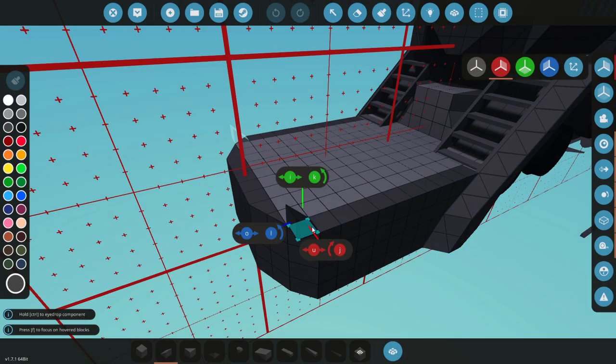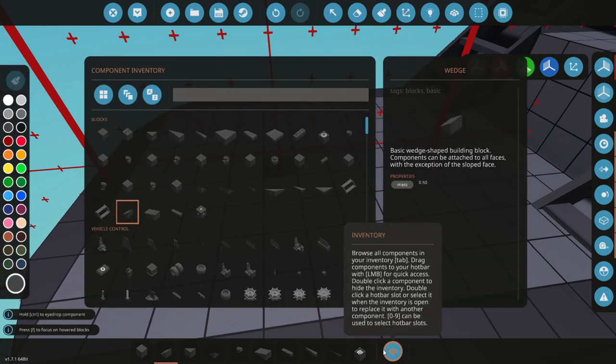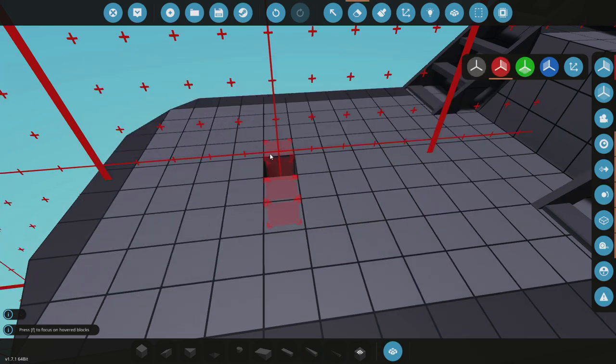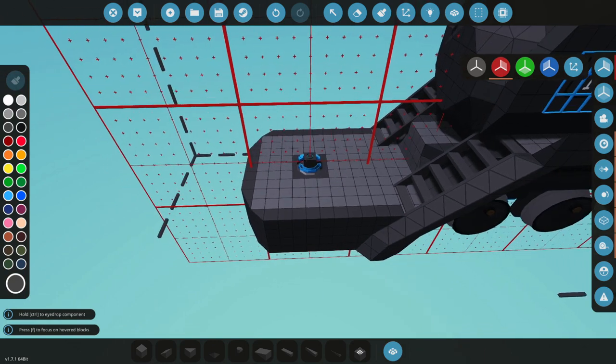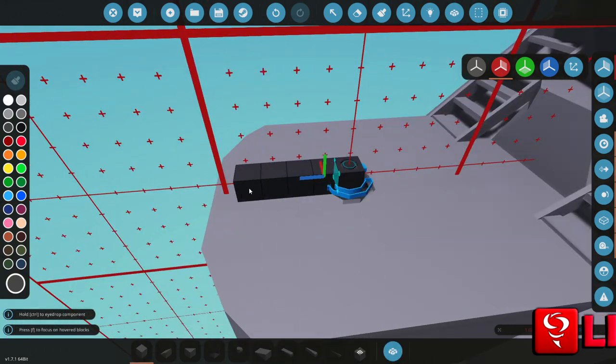So we're going to go ahead and attach a gun to the front of this. I don't know how it's going to go, but let's go ahead and figure it out anyway. So pivot — let's go ahead and grab one of those and essentially just smack it straight into here like so. That's always good when you can just whack them in like that.